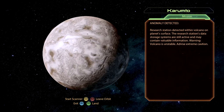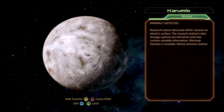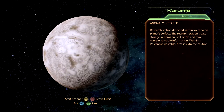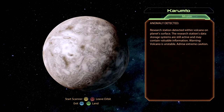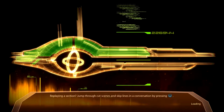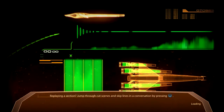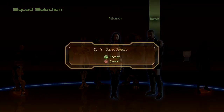An anomaly has been detected. Research station detected within a volcano on the planet's surface. The research station's data storage systems are still active and may contain valuable information. Warning: volcano is unstable, advise extreme caution. Alright, let's get our landing party together. And since this is seemingly a Cerberus mission — the Hammerhead has the Cerberus logo on it and all that stuff — yeah, we're going with Cerberus again. Let's go.